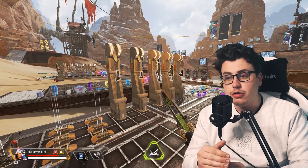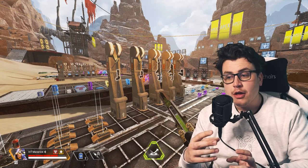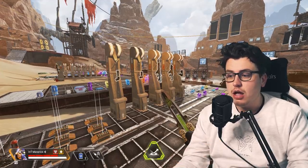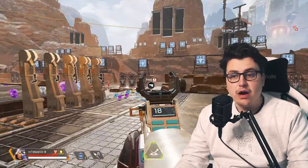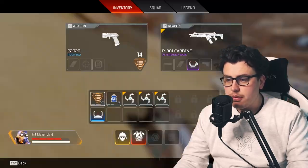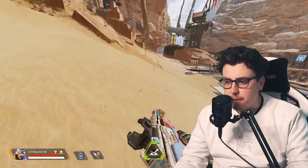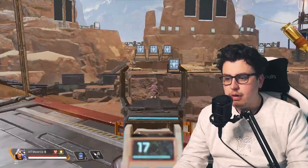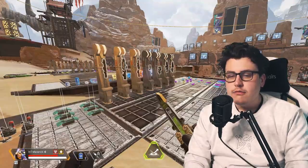For light guns, the R99 and R301 are what I'd most definitely recommend as Octane. The R99 is great for close combat which Octane excels at. I really enjoy the R301 not just because it's meta, but because I carry a 2x and 3x scope in my inventory. From afar I'll use the 3x, then running into a fight I'll drop the scope and swap to the 2x. The ability to change scopes on the fly is why I love the R301.